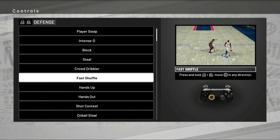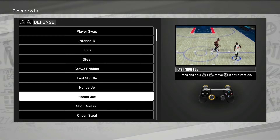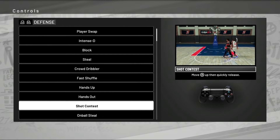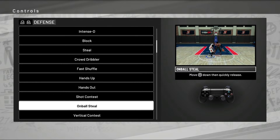Moving on to defense — they've got a fast shuffle. Check out the demonstration in the top right: it looks realistic, sitting down in a good defensive stance and moving your feet. For shot contest, there's no more auto-contest by holding intensity — you have to time it and do it yourself. There's also a vertical contest where you hold the L stick away from the shooter and press triangle, so he goes straight up for verticality — good for contesting without risking a foul. There's also a new on-ball steal control where you flick the R stick down. I'm not sure yet if that's more effective than pressing square or if it carries a higher foul risk — I'll test that.